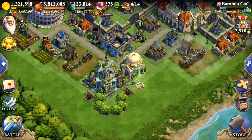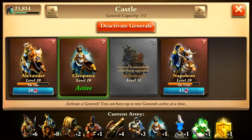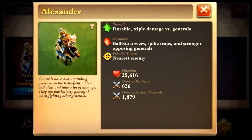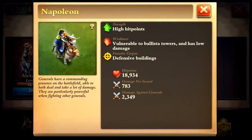I don't always have generals ready, but when I do I bring one or two. Alexander is the first general you get — at level 20 he has 25,616 hit points and does 626 damage. Cleopatra has less hit points, only 22,000, but does a lot more damage at 736, so she's a little stronger. Nobunga at level 12 has 15,000 hit points but does 686 damage — I'm predicting when he gets to level 20 he'll be even stronger than Cleopatra. Napoleon is the range general: almost 19,000 hit points and 783 damage from range, and he does a lot against generals too — he's definitely my favorite general.